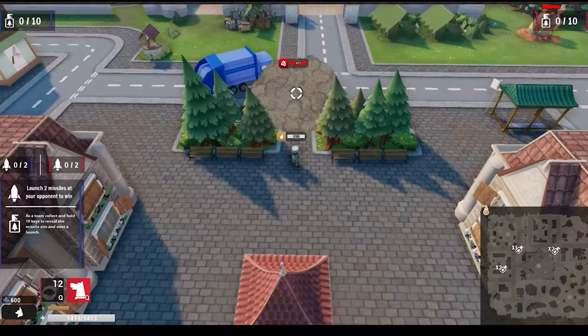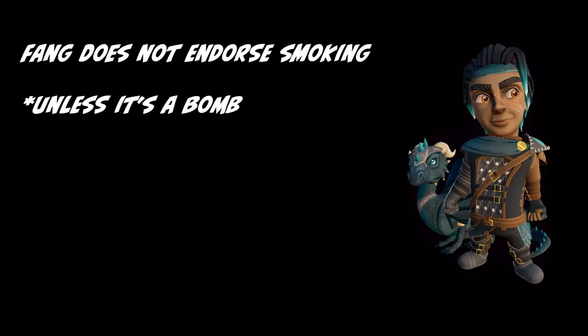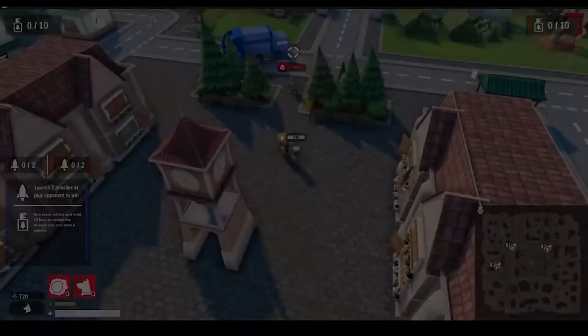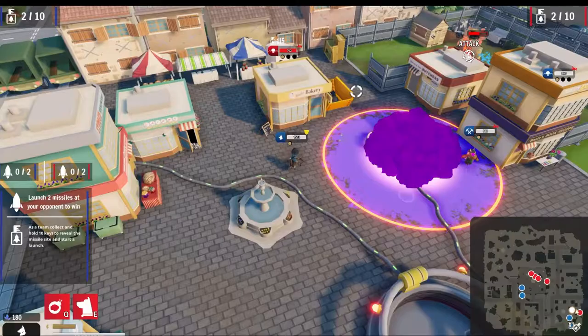His abilities are Smoke Bomb and Fetch. Smoke Bomb both slows down the enemies caught in the blast and, as of the last patch, also buffs allies by 30% for 7 seconds, adding a really nice defensive use. With Fetch, Fang sends out his companion Trigger to charge in the direction sent and will latch onto the first enemy hit, dealing burst damage and then dragging the caught trooper back towards Fang.